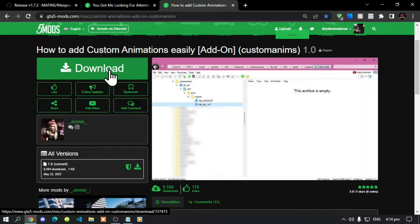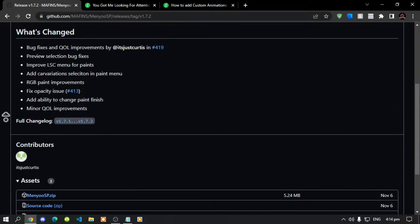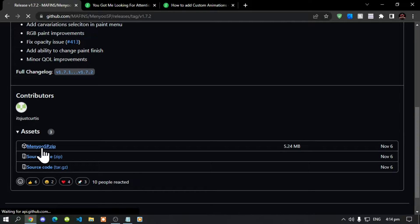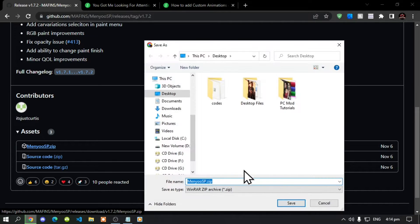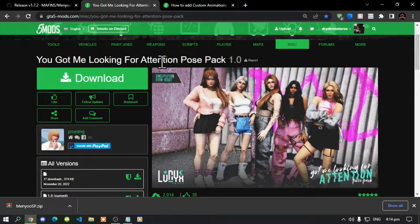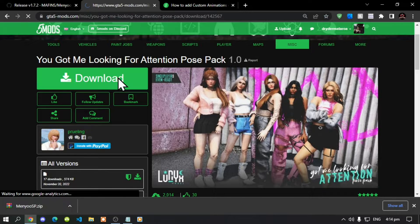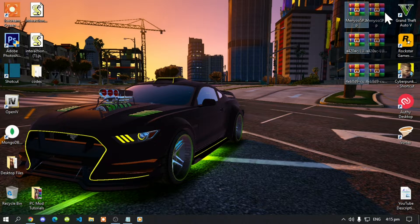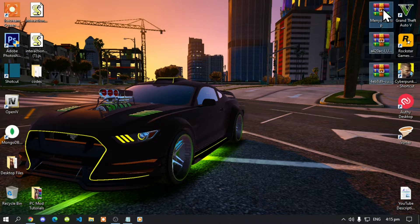This mod does require a menu, so make sure that you have the latest version of menu. I will leave this inside my description below. Download the zip file to your desktop. We will be testing this mod using the 'You Got Me Looking For Attention' pose pack, so if you want this mod I will leave it in my description below — download the latest version.